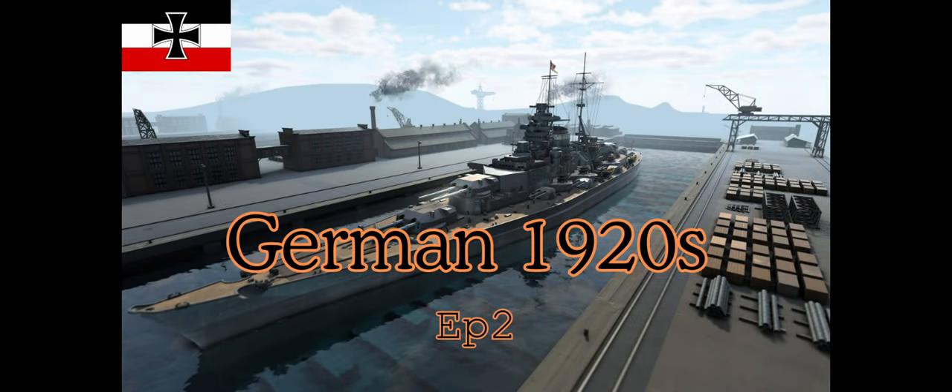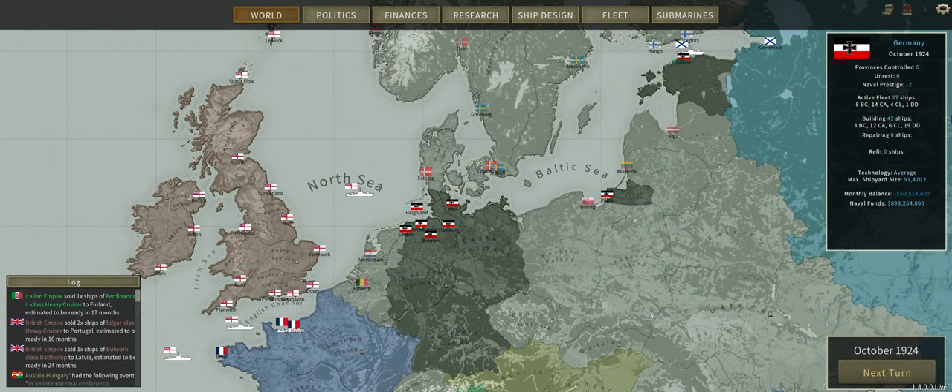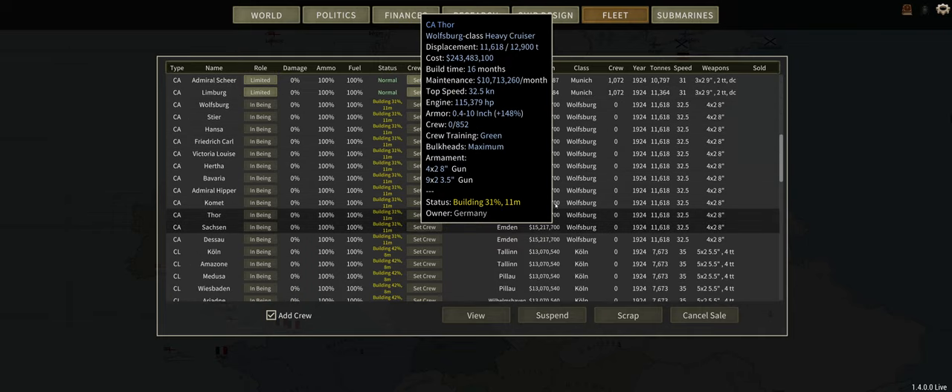Hey guys, Quicksilver Gaming here bringing you another episode of Ultimate Admiral Dreadnoughts. This is our 1920s German campaign. We are on to episode number two. It is currently October 1924, and just wanted to show you what we are up to. We are currently building a boatload of new ships.